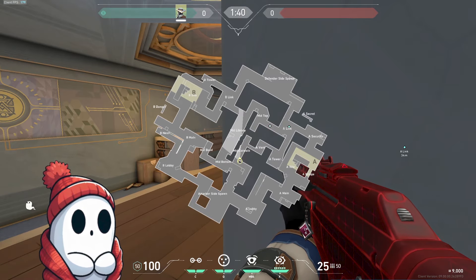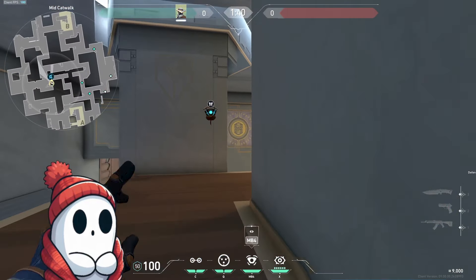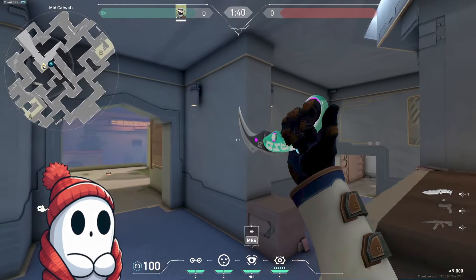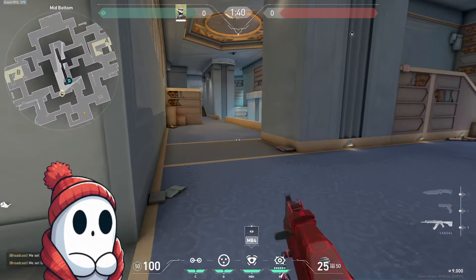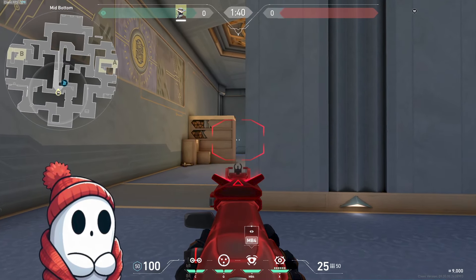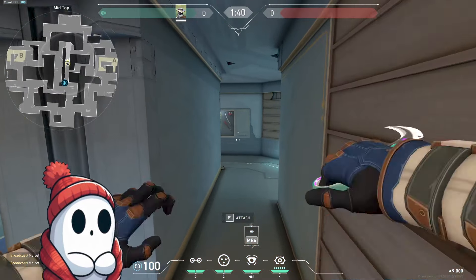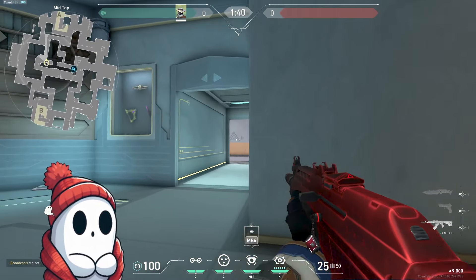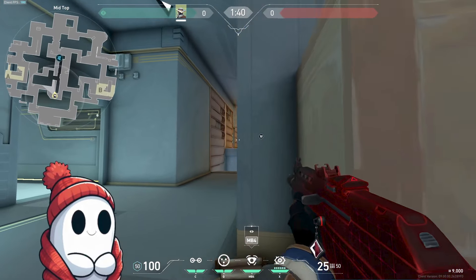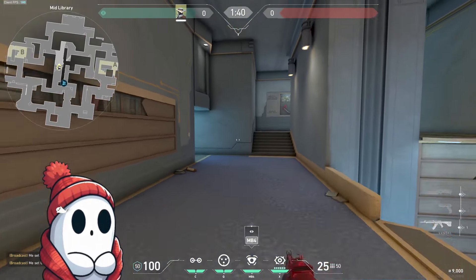You sometimes path through here toward B, but mainly your purpose in mid is just to create pressure, get a lurk going, and catch the rotates. Cutting them off from mid is really nice because one, you get this late wrap through here, and two, they're forced to rotate through spawn. Cyphers throw cameras here a lot, which shows all those spots we just talked about. If you're going from the left side, it's pretty much the same except now you have an extra angle that opens up. That whole section is hard to clear because defenders can peek from both sides.